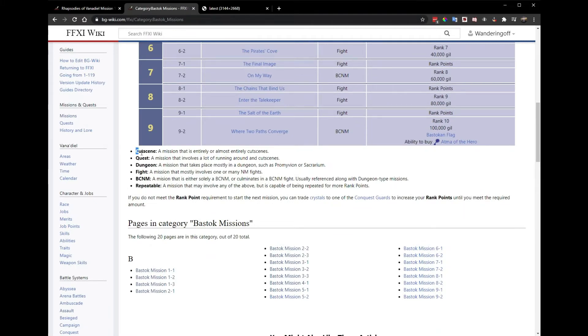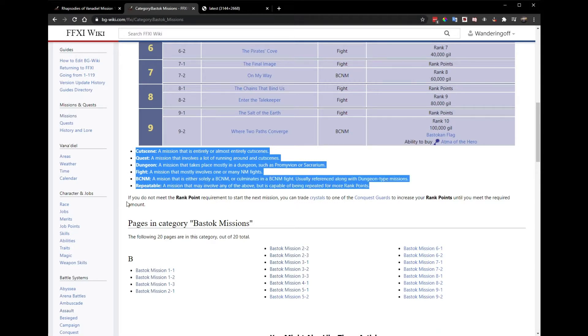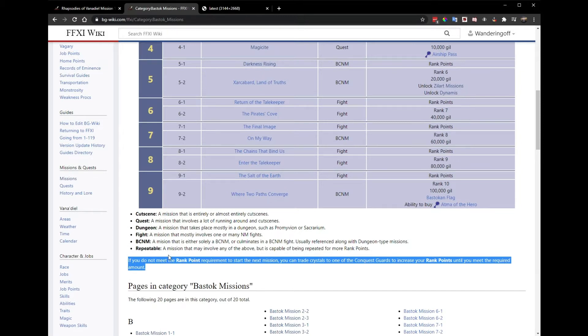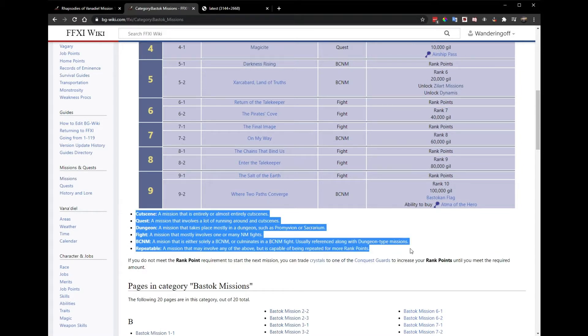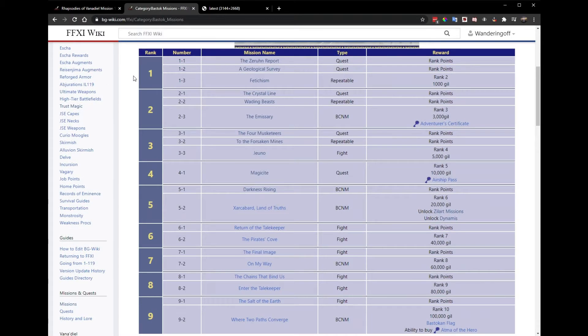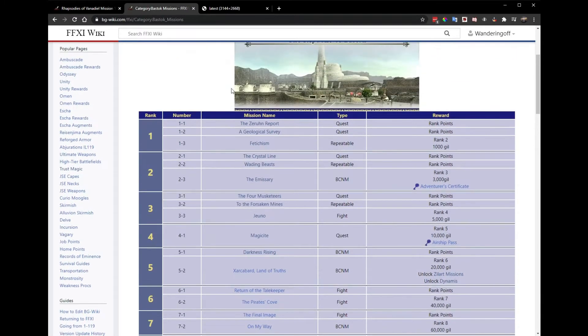If you do not meet the rank point requirement to start the next mission, you can trade crystals to one of the conquest guards to increase your rank points. Since we're in Bastok we want to do the Bastok missions; if you're in Sandoria, do the Sandorian missions, and if you're in Windurst, do the Windurst missions. Since we're rank one, we want to do 1-1, the Zern Report.